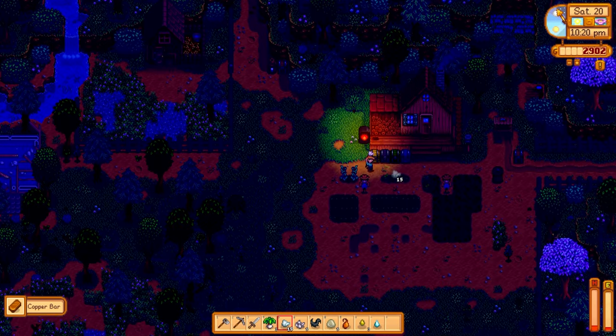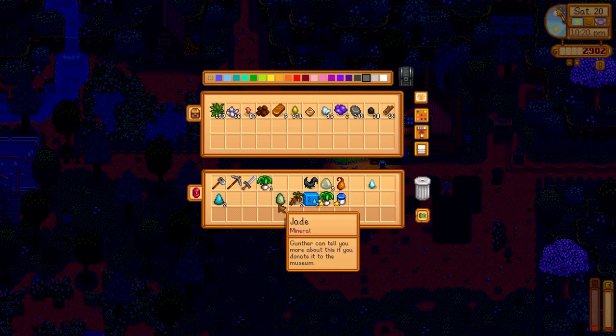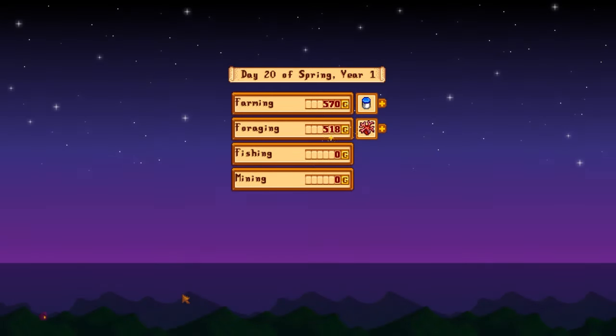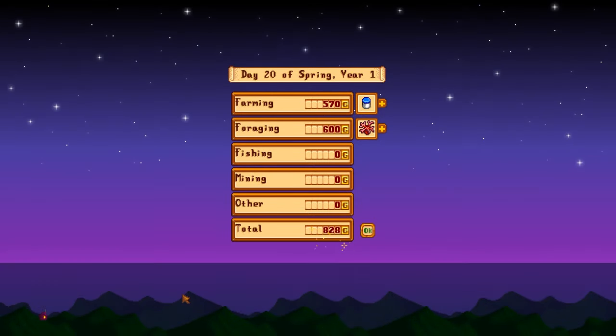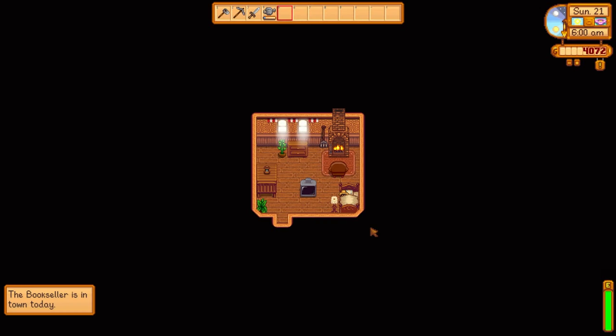Let's quickly get the inventory organized and hop into bed — it's the end of Saturday. Selling coral is definitely just worth it, and we had some forageables as well. Waking up on the 21st here on Sunday — the bookseller is in town today! This is a brand new event that I'm super excited about. I want to go see what he's got.